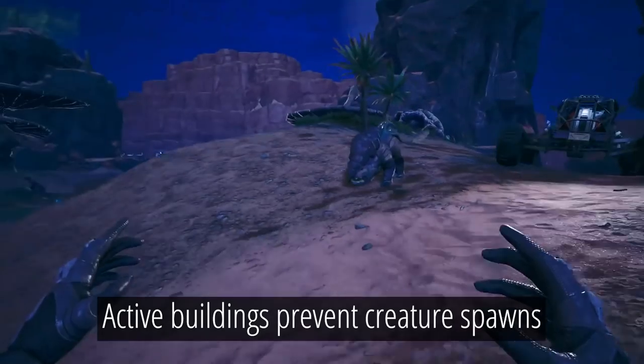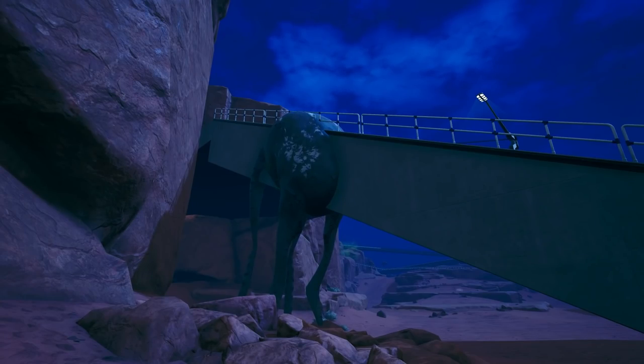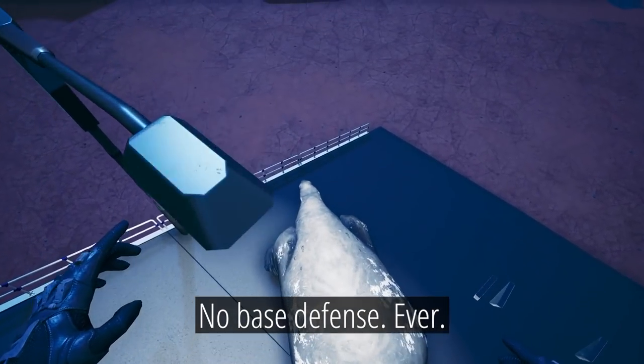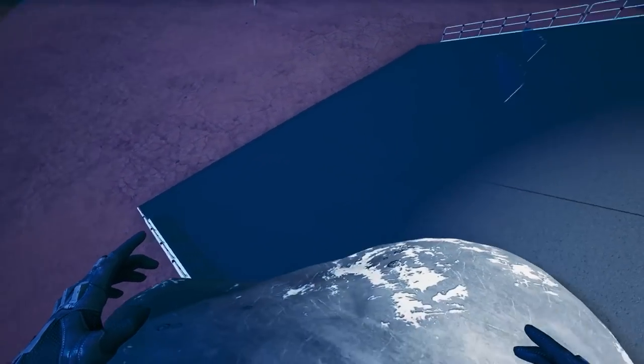This also means that hostile creatures won't enter your base, although you can't stop the bean from glitching through your walls. Base defense is not part of Satisfactory, so you never have to worry about hostile creatures inside your factories — only when you're out exploring the wilderness.